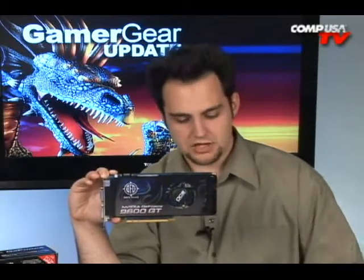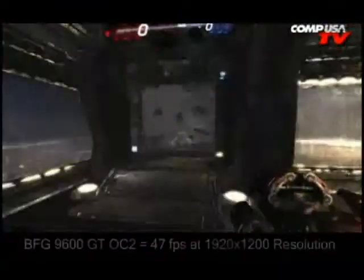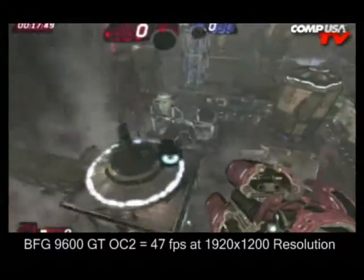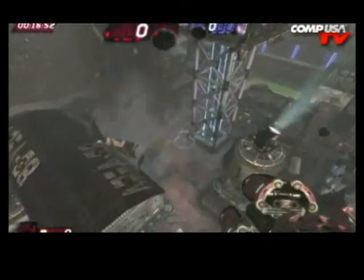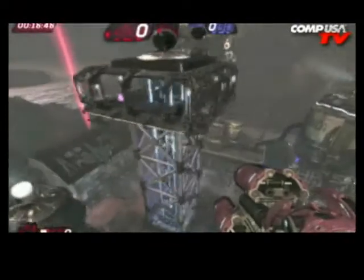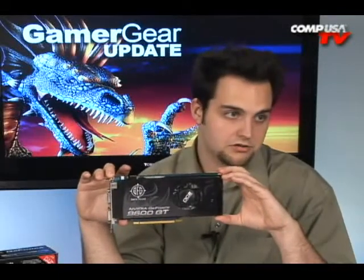Unreal Tournament 3 at 1920x1200: the 9600GT OC2 is at 47 frames a second, the 8800GT is at 57 frames per second, and the 3870 is at 40 frames a second. So we're getting really close there. As you can see, this thing does beat the 8800GT in some games — it can be faster. Not in all games, as you can see from the benchmarks. It's like a battle back and forth.